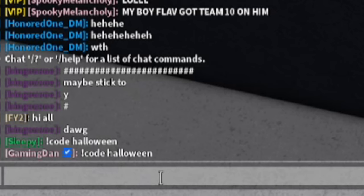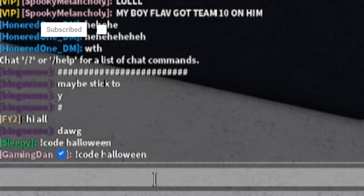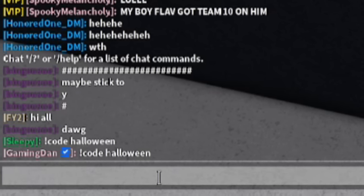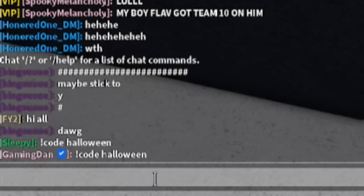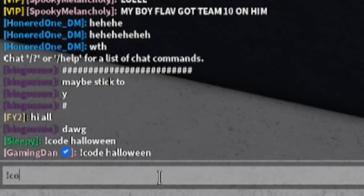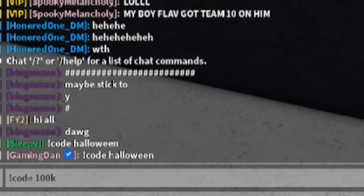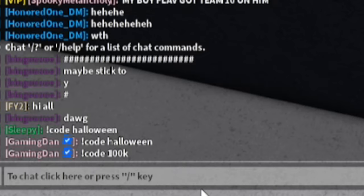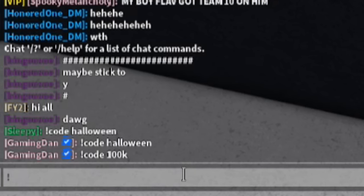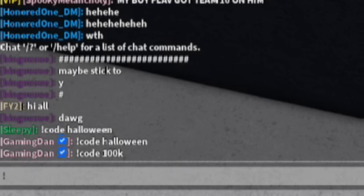I've got secret brand new working codes later in this video, so do not skip around or go anywhere otherwise you'll miss them. Also, to be entered into the giveaway you must watch this video fully. Next, do exclamation mark code then '100k' — so '!code 100k'. That gives you the nerd rage emote, the conga emote, and the trumpet emote.